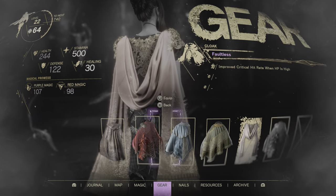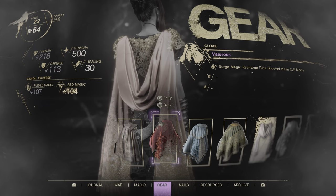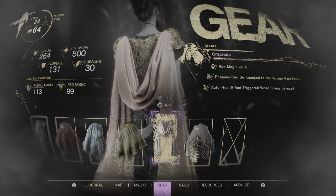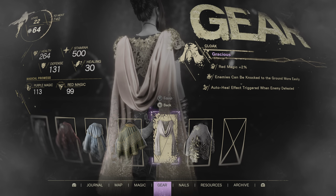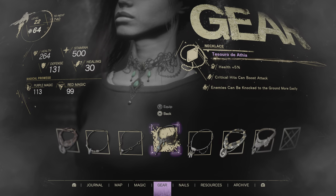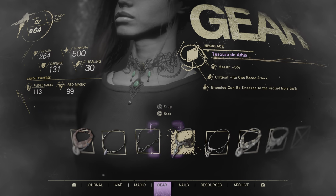You can switch her equipment. For example, the starting equipment has 218 health, 113 defense, 107 purple magic, and 104 red magic. The one I'm currently wearing has 264 health, 131 defense, 113 purple magic, and 99 red magic. I have status effects like red magic plus two, enemies get knocked down more easily, and an auto-heal effect that triggers when enemies are defeated.